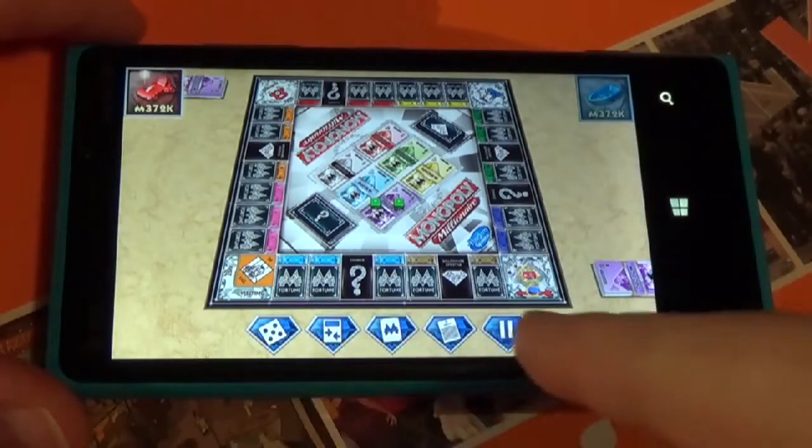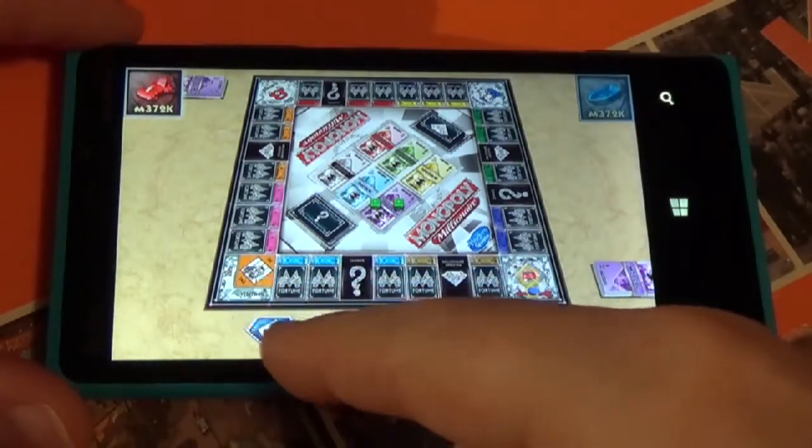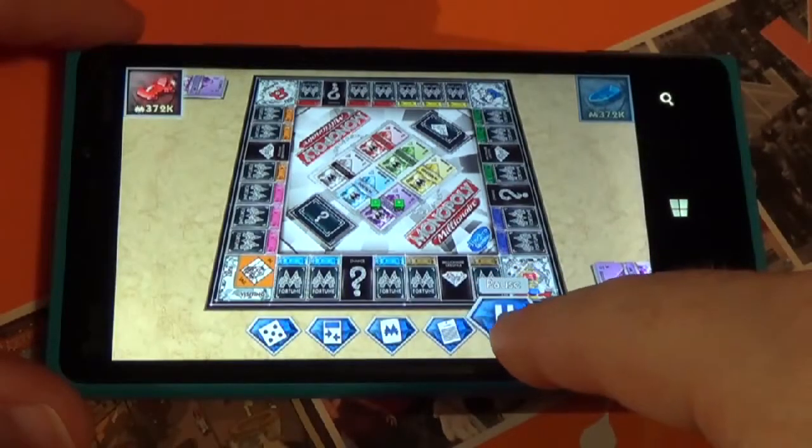Down here at the bottom you've got all these different options. It's hard to tell what they are, but you can just press and hold over them to see what they do.